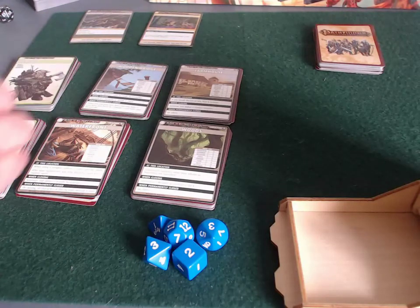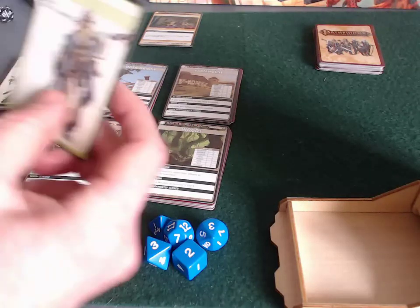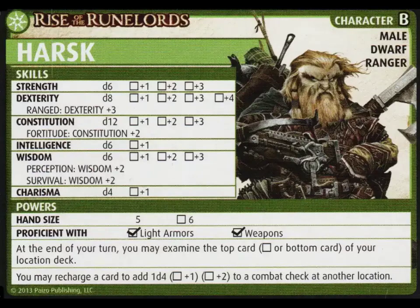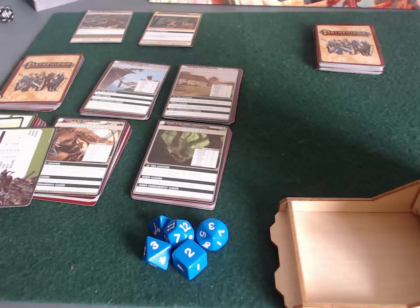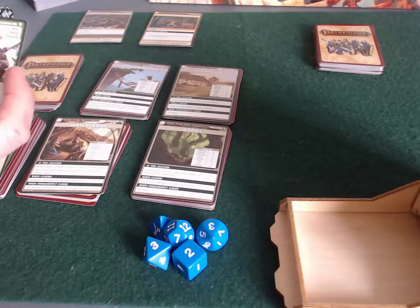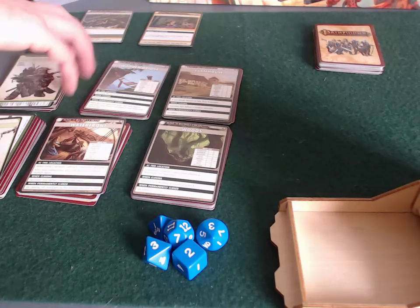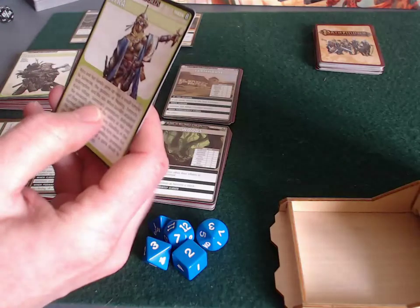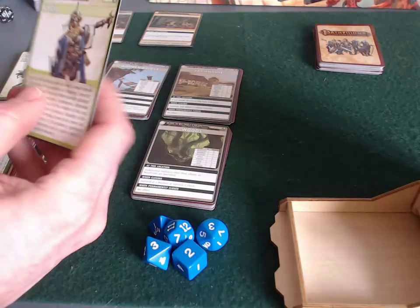Harsk is a ranger. His deck has ranged weaponry, a little armor, and an ally, with lots of focus on ranged combat. His special abilities: proficient with light armors and weapons, hand size of five, and at the end of his turn he may examine the top card of the location deck — essentially free scrying, which is huge. He may also recharge a card to add 1d4 to a combat check at another location, letting him assist allies remotely.